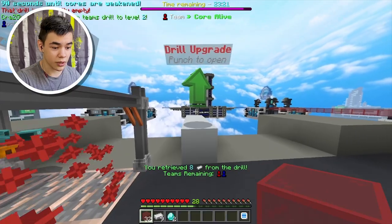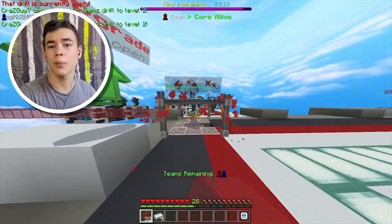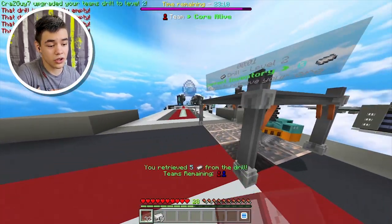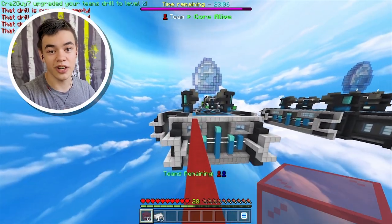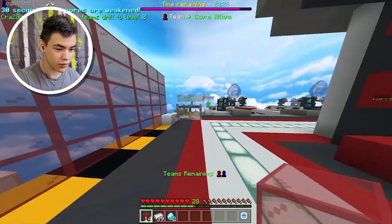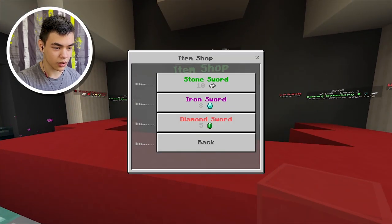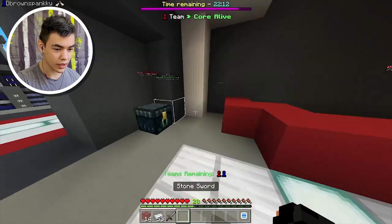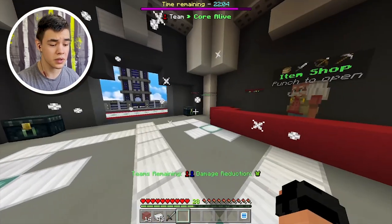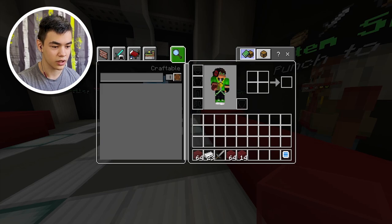Generator upgrade, there we go. I wonder if we have to upgrade this one over here as well. Yes, we have to upgrade all of them. So I basically just need to go back and grab a bit more and then we should be good on upgrading all the iron generators. Let's upgrade these generators back here - upgrade this one to level two as well. We can get a stone sword and some armor. Tier one is not that bad.